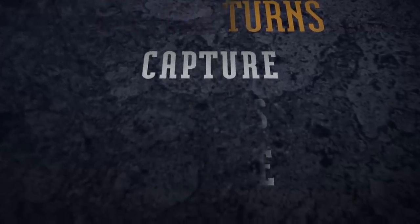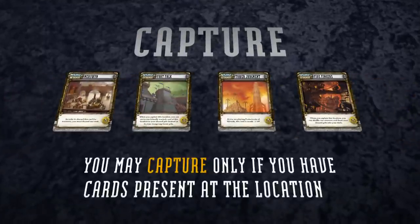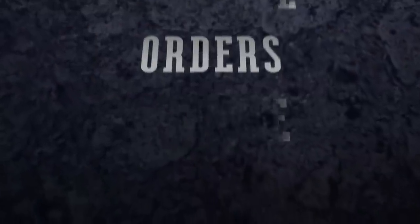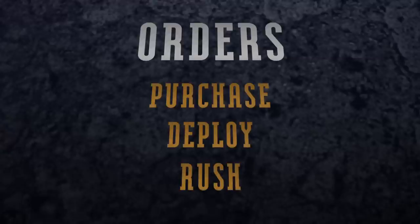The first step of my turn is the capture step, but at the beginning of this game I have no cards at any locations and so they cannot be captured. Once I have purchased and deployed forces during the order step, I will be able to capture locations during the capture step on future turns. During the order step of your turn, you discard cards for resources used to purchase, deploy, or rush cards.